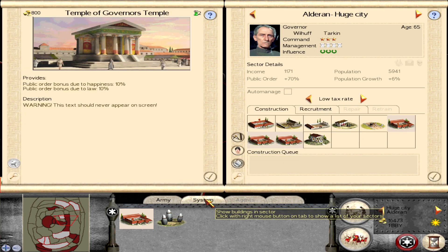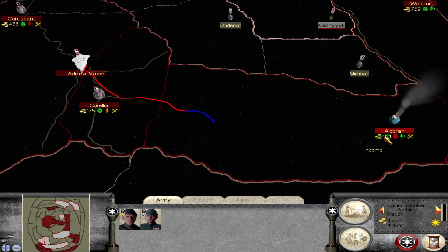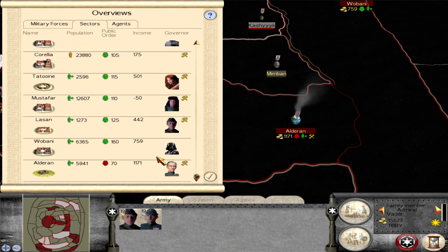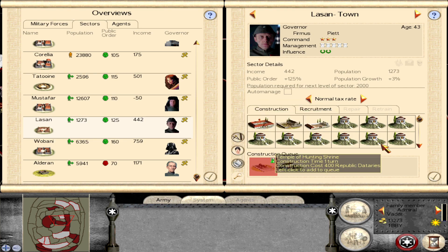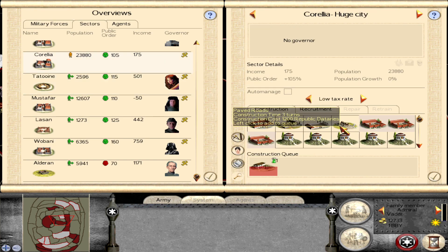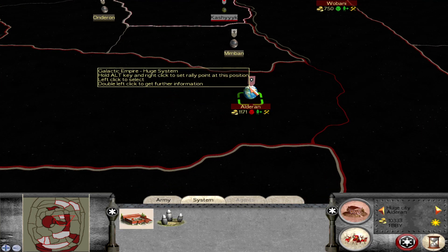We're going to have public order issues over this. Now that we have some more money, we can build a few more things. Always build roads. Let's end the turn. Hopefully we don't have a rebellion — public order's a bit low.